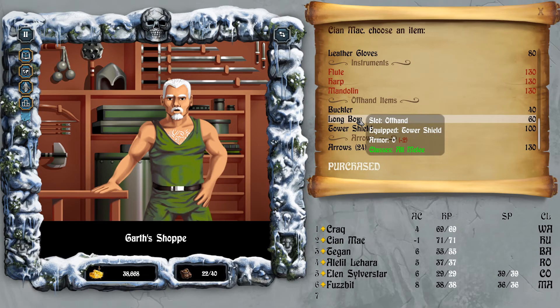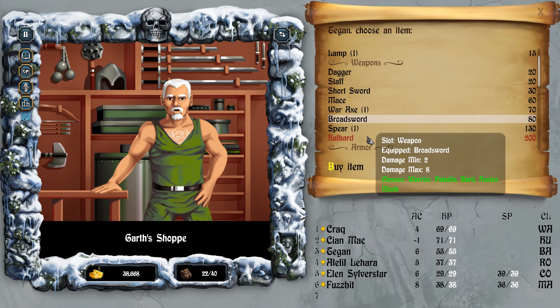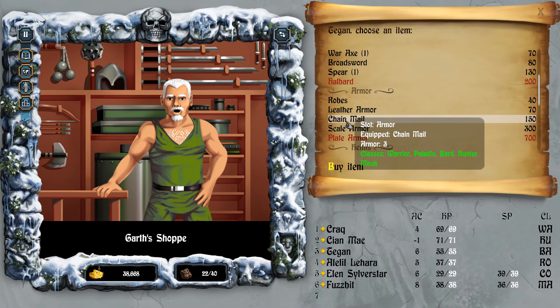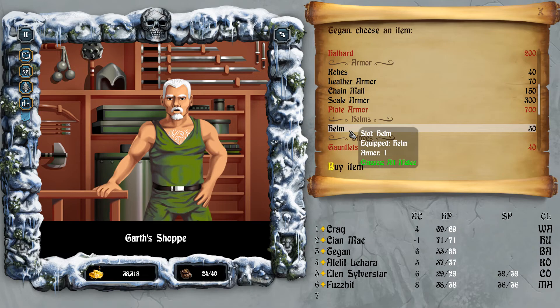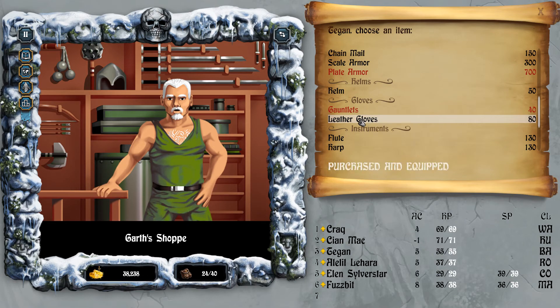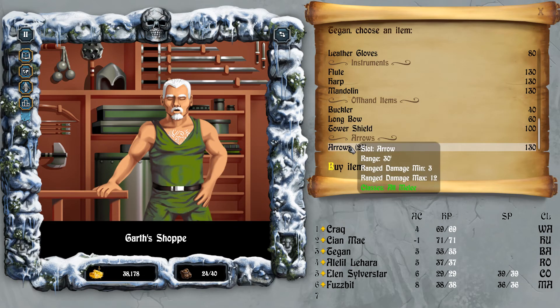I could give them longbows as well, but I don't think I will bother. Maybe Tegan I can give a longbow - it may actually do more damage than the broadsword. Apparently he's not wearing scale - he is now. In the helm, leather gloves - okay, it's down to five. Let's give him the longbow and a few arrows there as well. Maybe that's a bit too many because we are limited to how much stuff we can take.